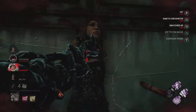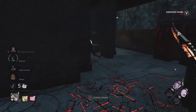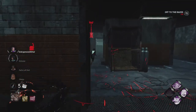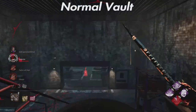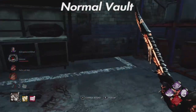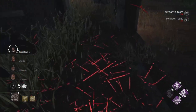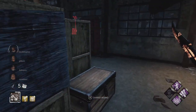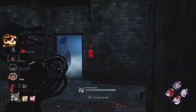Wesker's second perk is Superior Anatomy. This perk is quite simple — basically, if a survivor fast-vaults a window within 16 meters of your position, you can then use the perk, and your next vault will be 40% faster. Unfortunately, this doesn't count towards Wesker's special vault or the Legion's fast vault when they're in their power. But it is quite good to just catch up to survivors quicker. It's also good if you pair it with Bamboozle, which is something I'll talk about later.